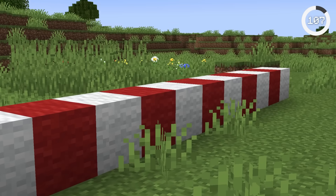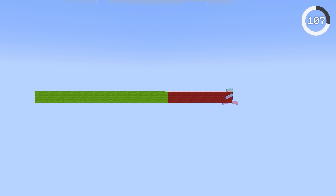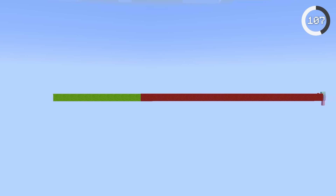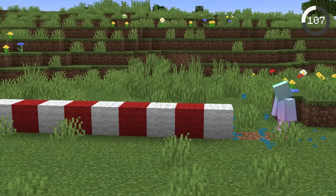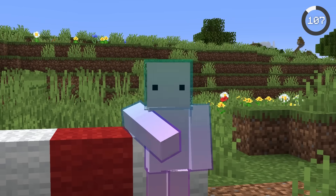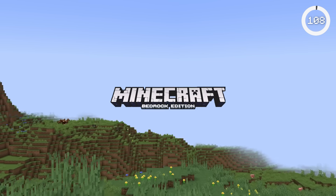Pistons can only move up to 12 blocks and it can be very frustrating. Players have wanted to increase this limit for years as it'd allow you to build crazy contraptions. Mojang doesn't want pistons to be overpowered, so they have said that the limit would not be increasing.